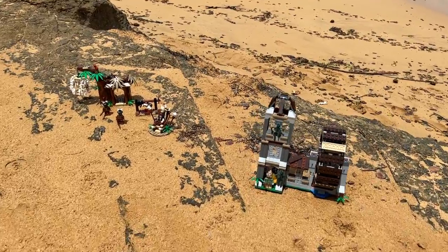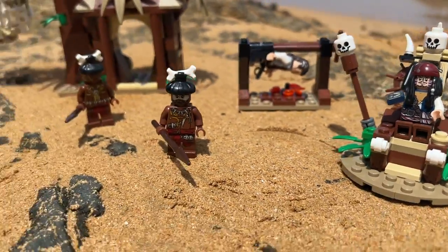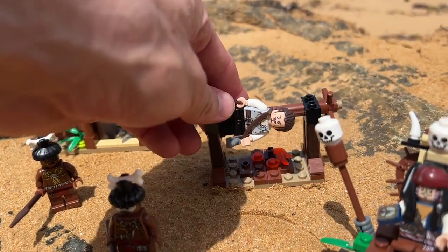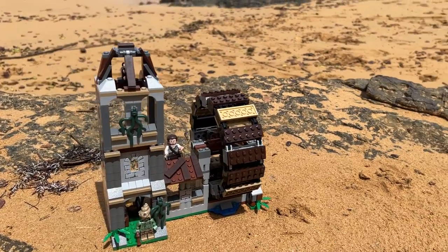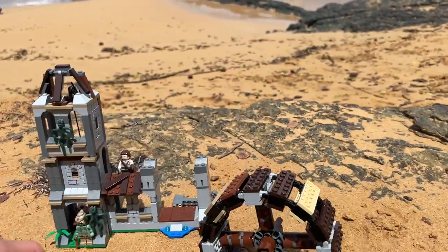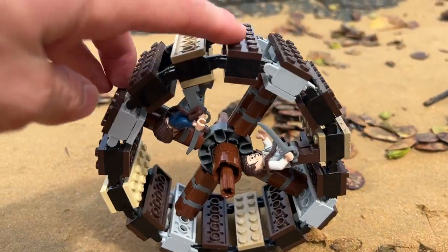Dead Man's Chest has two LEGO sets. One of which is a cannibal village, where they all think that Jack is a god and they worship him. They all essentially try to escape — and they escape — from being cooked and eaten alive. This is a great little set. It captures one of those amazing fight scenes; they are fighting all on this wheel, which is awesome. We can capture the essence of that fight scene by throwing our minifigures inside there and spinning them away.